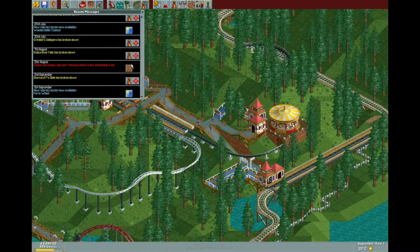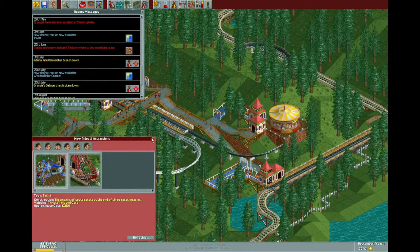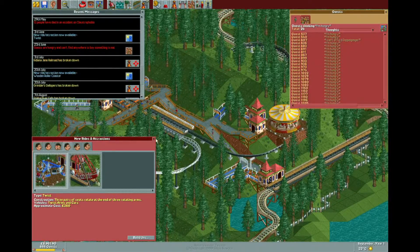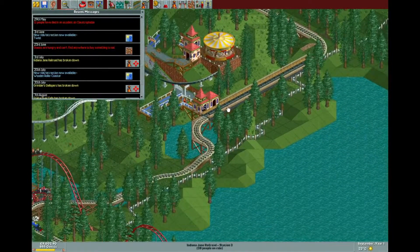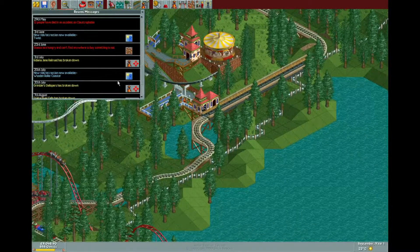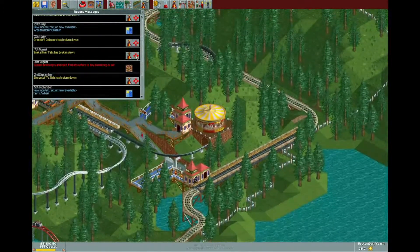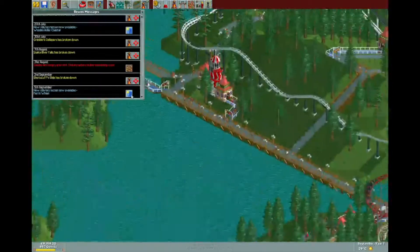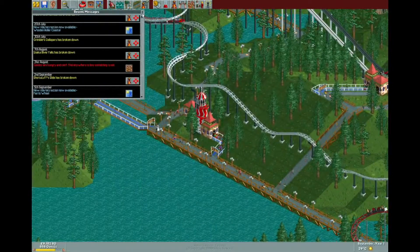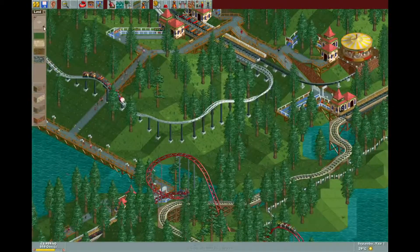So during that we've had a lot of messages. We've had the deaths. We unlocked the twist. Some guests were complaining they have nowhere to eat — a lot of them are still hungry. Indiana Jane Railroad crashed, that's fine. The wooden roller coaster crashed — we got that. We unlocked it. Scrimblers Galloper is now fine. Slake River Falls — guests are still hungry. Shorts to Fly broke down, and we unlocked a ferris wheel.